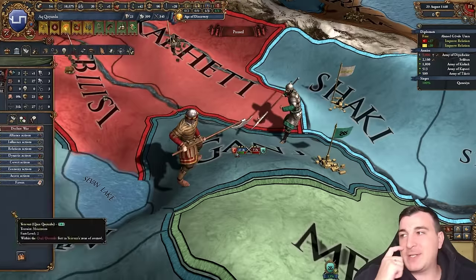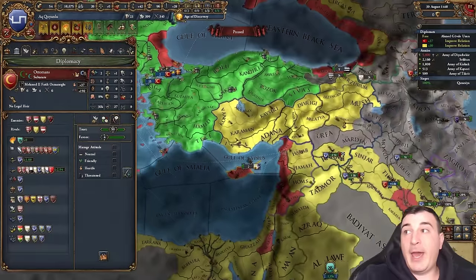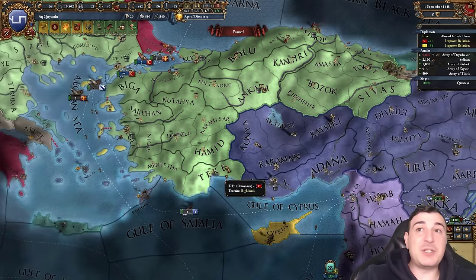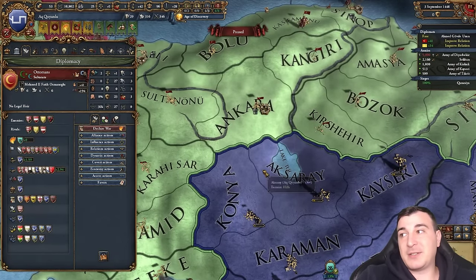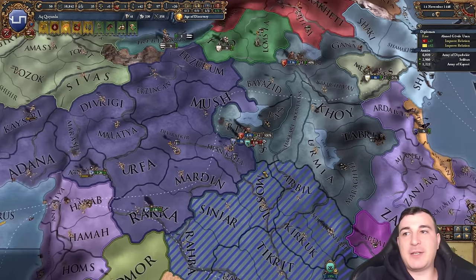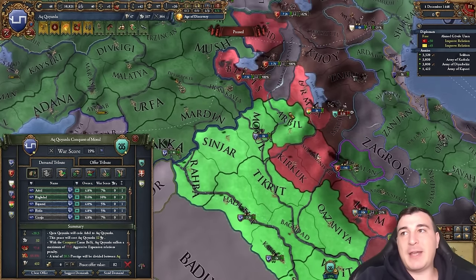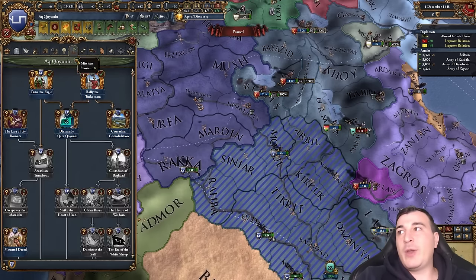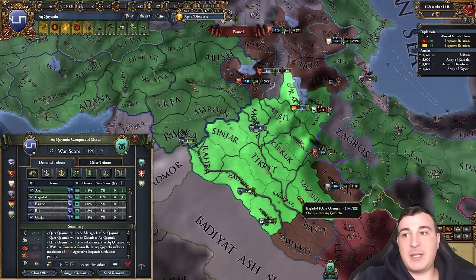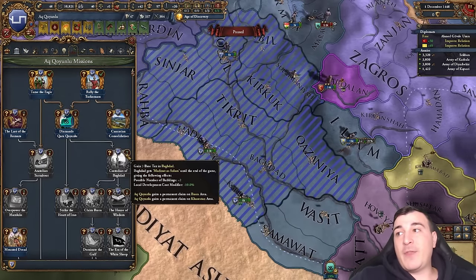The Ottomans now have zero manpower and lost 6,000 units fighting for me — I love seeing that. They reset their diplomatic feedback too; those provinces are now 'strategic' instead of 'vital,' which improved our relations. They'll probably still cancel the alliance after the war. Kara Koyunlu tried to retreat but the Ottomans chased them into a stack wipe. Let's change plans — instead of taking all Iraqi lands, I'll take specific provinces to complete the mission requiring eight provinces in this area. Baghdad allows us to do our next mission too.